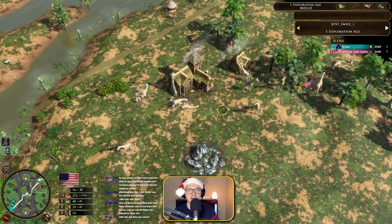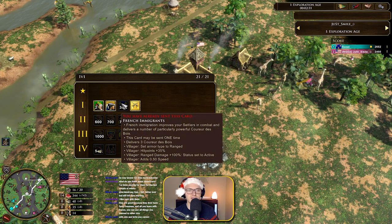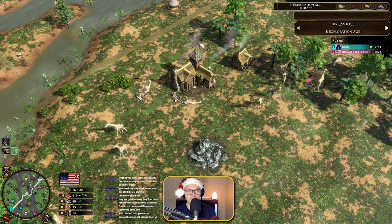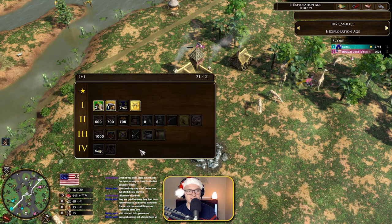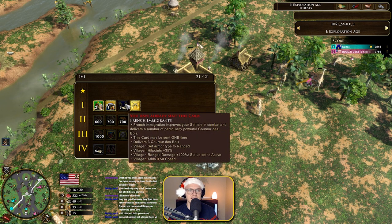Just Smile is going with three CDBs — a great card. As you can see it also provides hit point upgrades to all the villagers, which is nuts. I never knew it did that — 35 HP and also range damage as well. This is a go-to card you have to get every single time, surely.